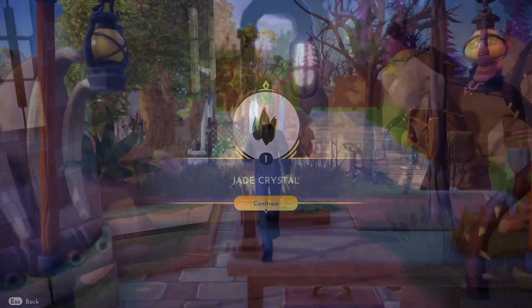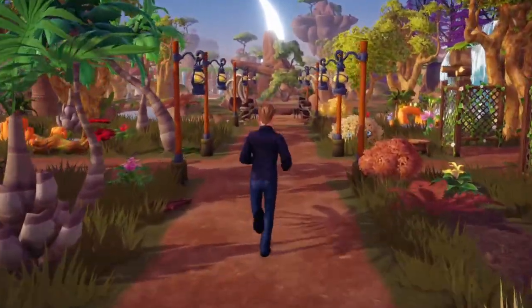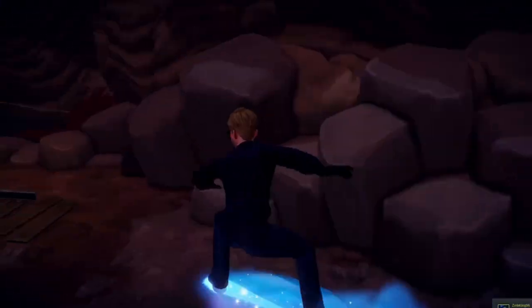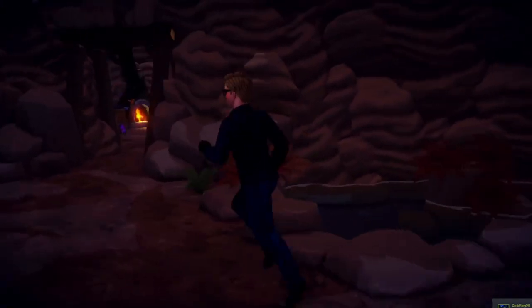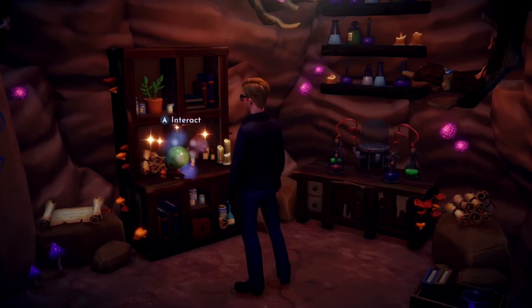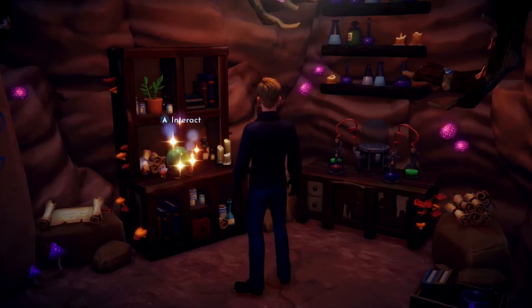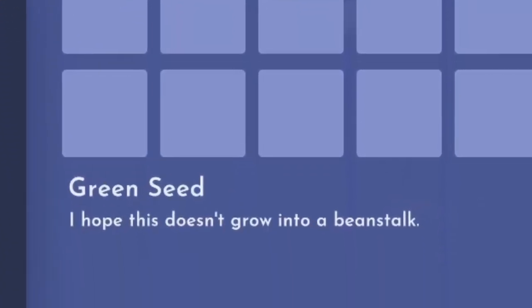Take your newly formed jade crystal and head into the Sunlit Plateau — it's time to visit the mines once again. However, this time we won't be visiting the shimmering pool. Rather, the alchemy room that we unlocked during Simba's quest line. If this room is not open for you yet, you'll need to advance with Simba's quest. Within the alchemy room, you'll find a glowing jade crystal ball. With the jade crystal in your inventory, you'll be granted the ability to interact with it, and in doing so, you'll receive yet another mysterious green item known as the green seed.